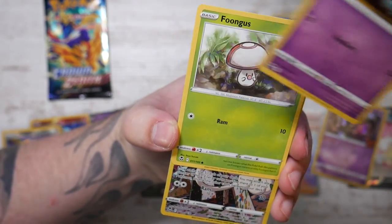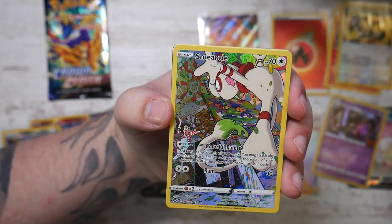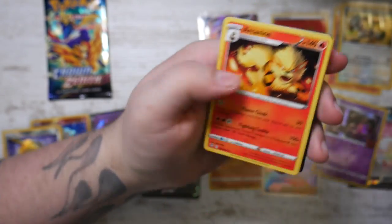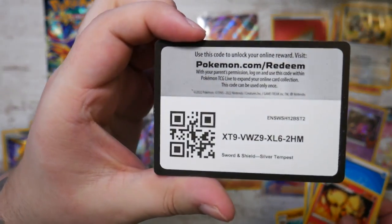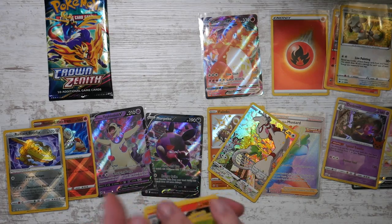Celesteela, the Zubat... a few cards stuck together there. We've got the Smeargle. Let's see if there's anything behind that - nope, just an Arcanine. Here is the code card.